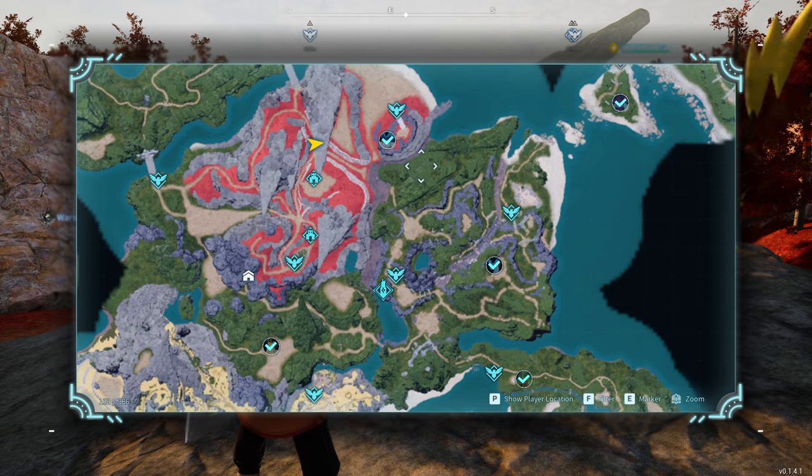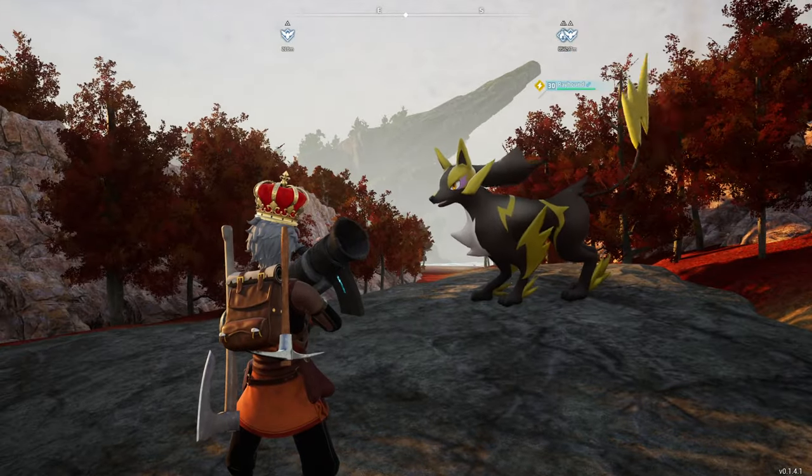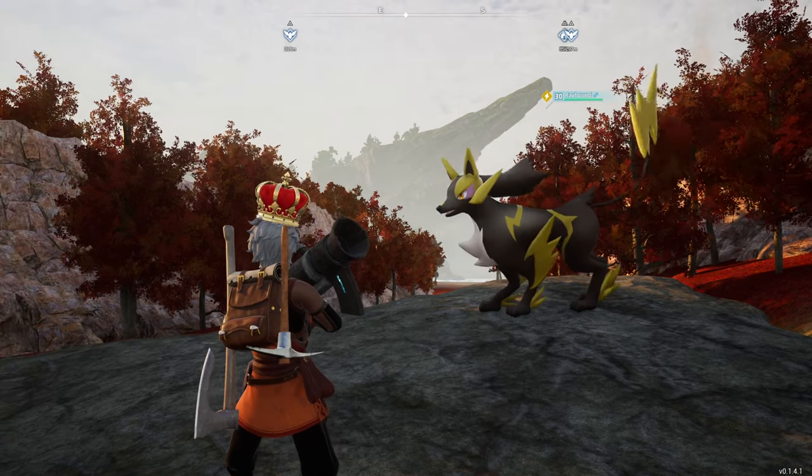This boss works perfectly. Go ahead and get that, get the Capriti. Breed them together and you will be guaranteed a Rayhound, which is pretty nice to have early on and pretty strong.